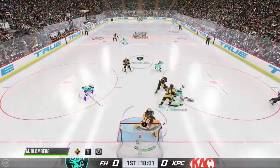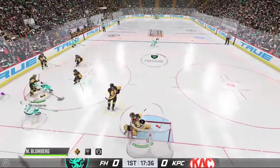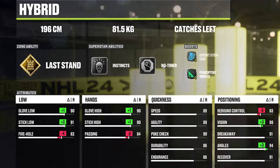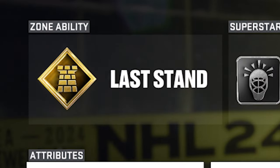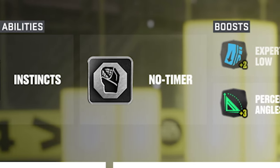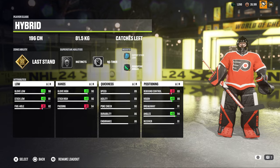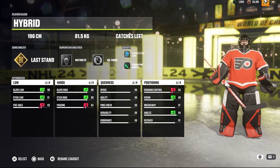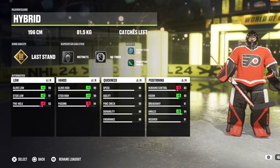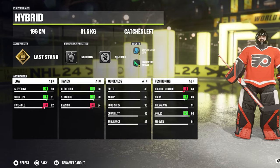In this video, Chemo is playing some club games with his team KPCHT as they compete in the World Chel Season One Elite Finals. Starting with his build, he's using the Gold Last Stand X-factor, and for his silvers he has Instincts and No Timer. For his attributes he has Angles and Low Blocker — stuff that looks heavily focused on breakaways.